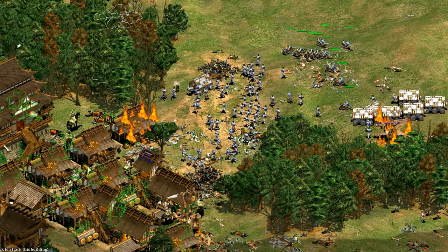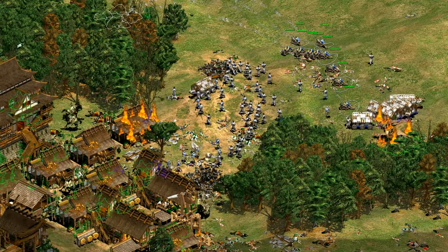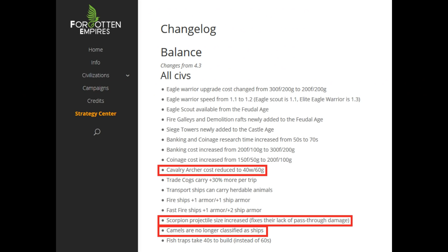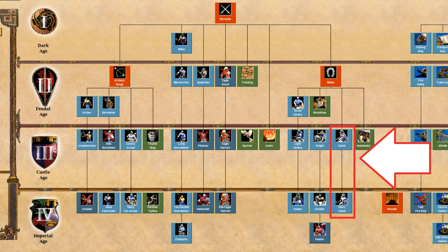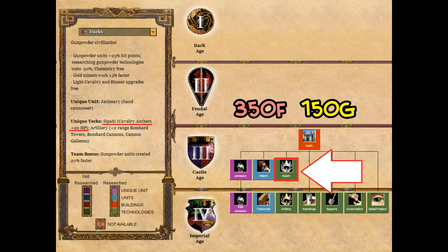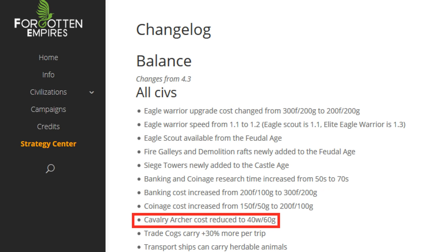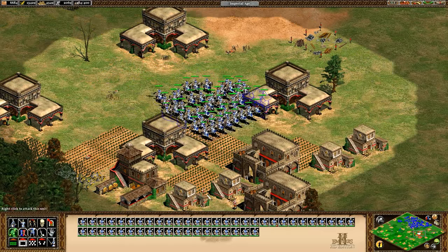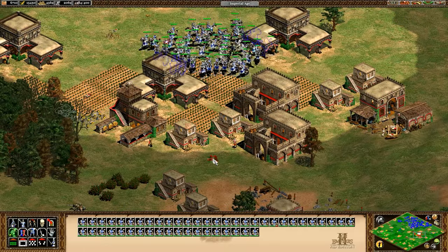Now let's check out the changes in the Forgotten Empires expansion. The tech tree is the same but a few units got a boost, like camels no longer taking bonus damage from buildings and scorpion projectile size increase. Turks also got a second unique tech that gives cavalry archers plus 20 HP. Combined with cavalry archers now being 10 gold cheaper at 40 wood and 60 gold instead of 70, this makes cavalry archers more viable and gives Turks arguably the best heavy cavalry archers in the expansions.